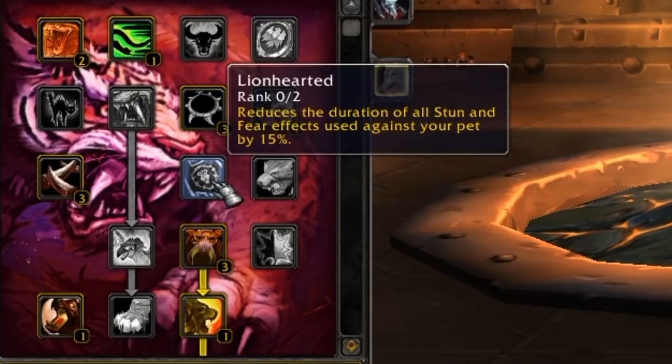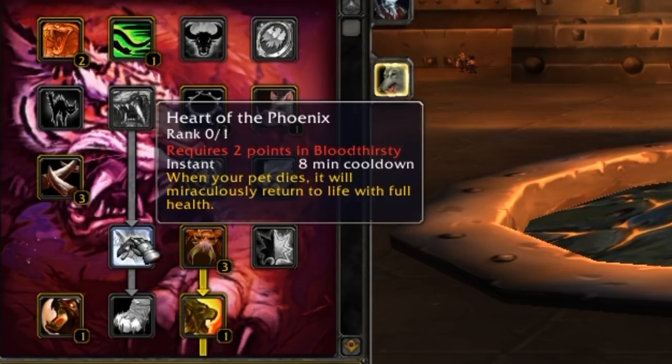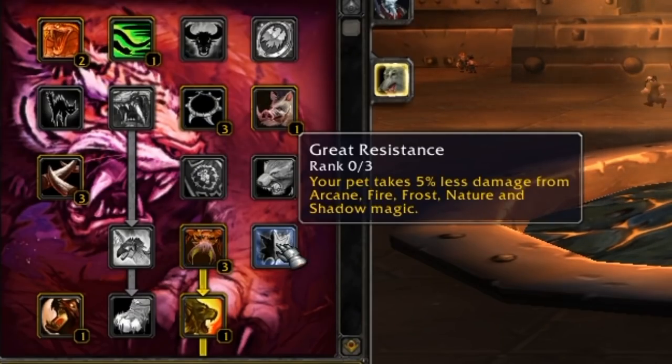Lionheart reduces the duration of stun and fear effects. Charge is of course a charge. Heart of the Phoenix, every 8 minutes, allows your pet to miraculously return to life with full health when it dies — but don't let your pet die. Spider's Bite increases your pet's critical strike chance. Great Resistance increases resistances. Increasing armor, health, and resistance are all normal things you used to do in the Beast Training menu in TBC, but in Wrath of the Lich King your pet automatically learns abilities as it levels and you don't need to go to a trainer.